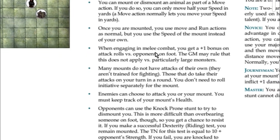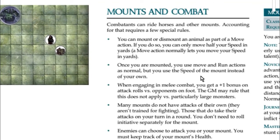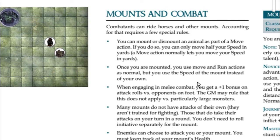Once you're mounted, you can use the move and run actions as normal, but you use the speed of the mount instead of your own. If your mount has a speed of 20, a move action lets you move 20 yards. The run action is a major action that doubles the mount's speed to 40 yards. Remember: move is a minor action, run is a major action, and your own speed has nothing to do with it when mounted.